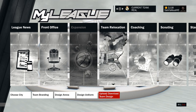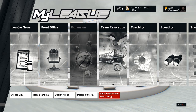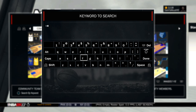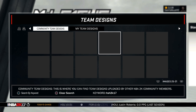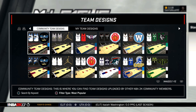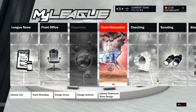Now we're gonna move over to the other team, which is the Future team — the other one was Elite. We're gonna do the same steps: hit Team Relocation, go to Download Team Design, hit X. Again hit Triangle, search by keyword HSH 2K17, hit Done. Hit R1 to get to the first page, hit X on mine, hit See Other Designs by Creator, and now we're gonna select the white jersey. Hit X, Preview/Download, and X to apply.